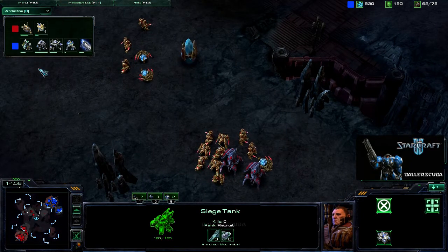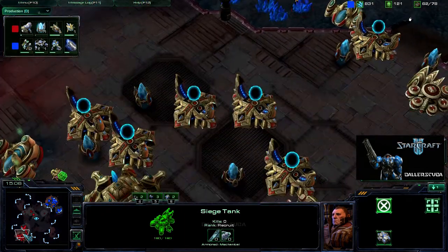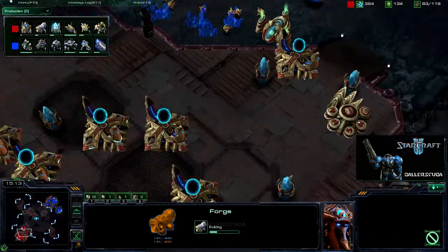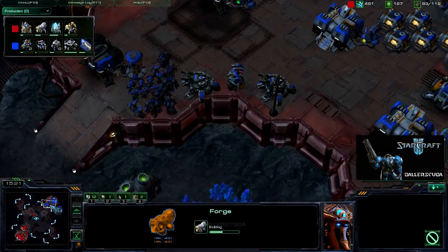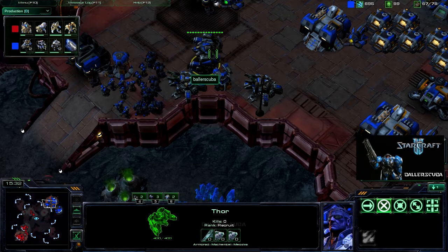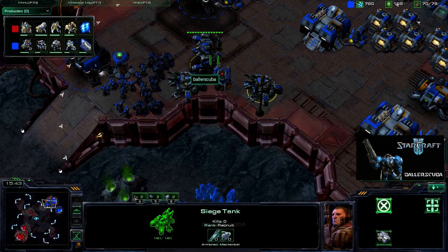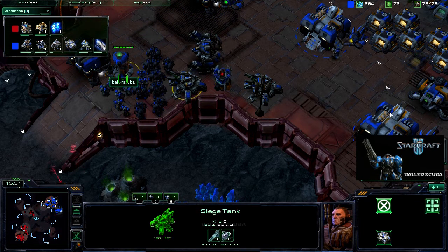Is he getting another immortal? No, he's going for the Templar Archives. So we'll most likely be seeing psionic storms coming out of him. Another gateway and a forge is on the way — he didn't even have the forge up. Meanwhile I'm going for weapons level two, because I have a ton of minerals left over. I have a Thor out. Why do I have a Thor? I just wanted to spend stuff. I should have just massed tanks, marines, and marauders. 110 seconds on that psionic storm.